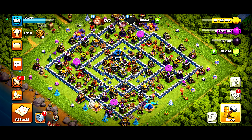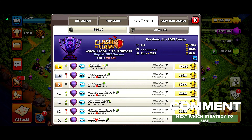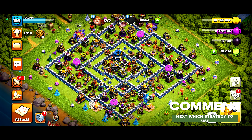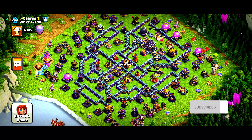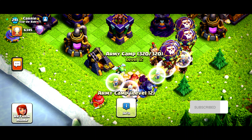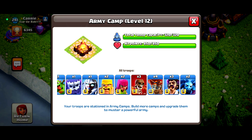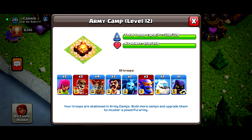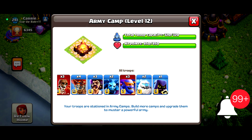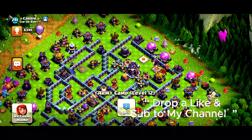Today we are going to use the strategy used by the top player inside of Clash of Clans. We're going to use the strategy of Carry. Let's visit his base — 320 troops: 5 healers, a baby yeti, two barbs, two archers, three super wall breakers, four balloons, three party visitors, two minions, three super ballers, two ice golems, and a headhunter.